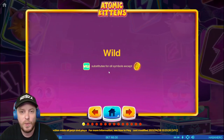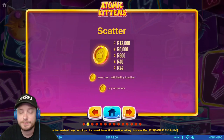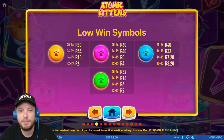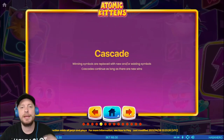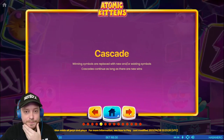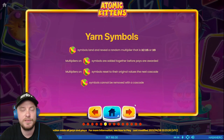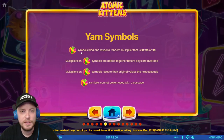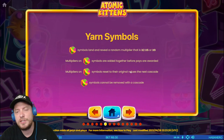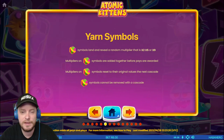Wild substitutes for all symbols except for the paws, which are scatters. So there are scatters and wilds. High winning symbols are cats, low winning symbols are cat paw prints, balls, and cascade. I'm not the biggest fan of Habanero cascading games — basically when you pick up a win it pops and then a new set of symbols falls down. Yarn symbols land and reveal a random multiplier, which is giving me heavy Juicy Fruits vibes. Multipliers on symbols are added together.